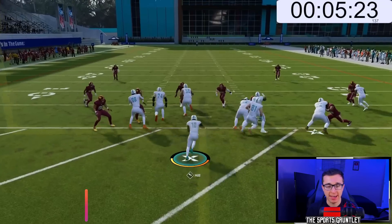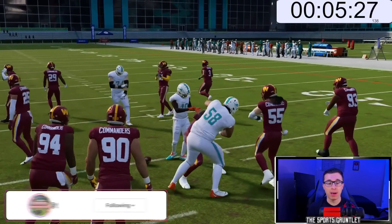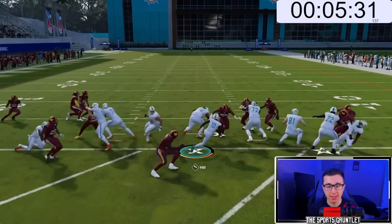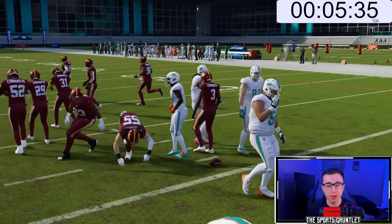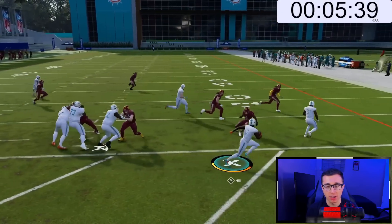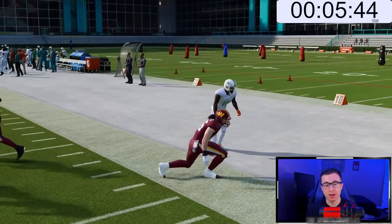Got a good block — no. Get there, Tyreek. One broken tackle, but you don't break any tackles on All Madden either. That's another problem, so it has to be a straight race to the end. That was it — everybody was basically run committing. If I got past the first line, we're gone. Moster throw a block. Can't get too far. Come on, Tyreek.